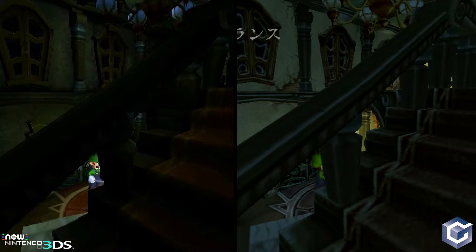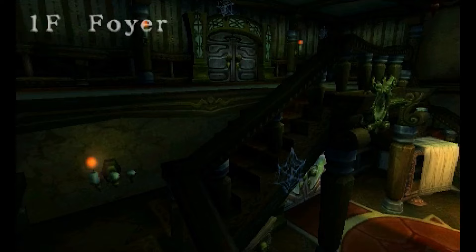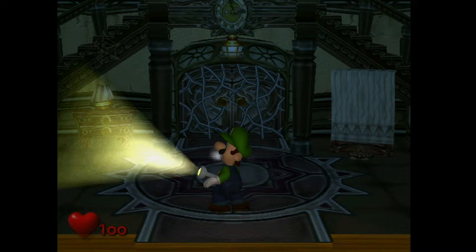Here's where the differences become even more evident. The texture work on 3DS appears more refined, but the lighting and shadows are handled completely differently. On GameCube, as Luigi sweeps his flashlight across the scene, shadows are drawn. On 3DS, this doesn't happen.